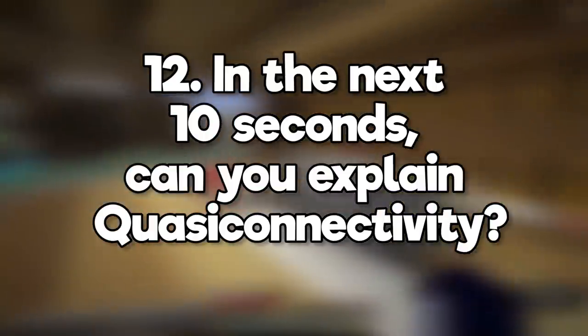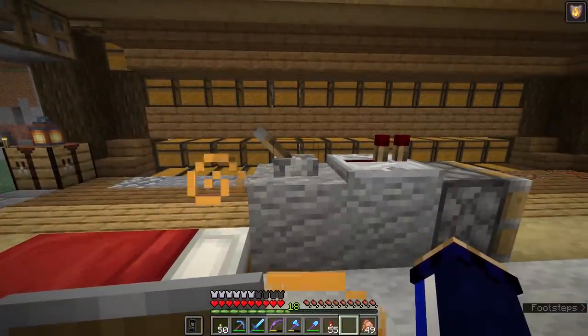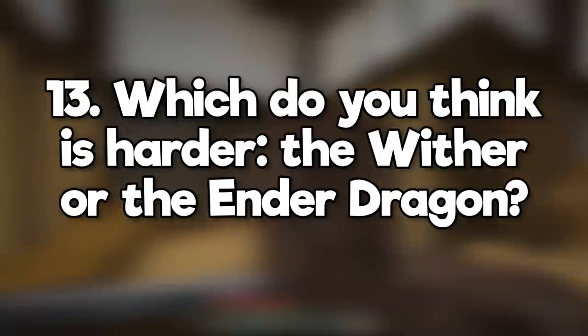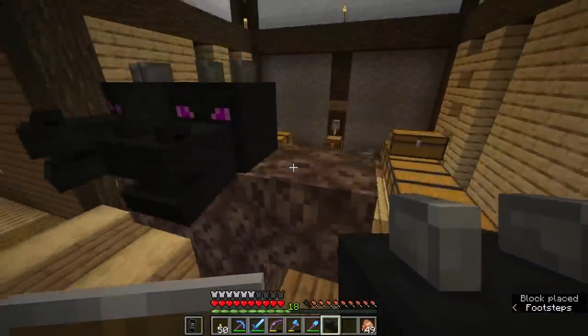In the next 10 seconds, can you explain quasi-connectivity? A quirk of how redstone is programmed in Java allows for components like pistons to be powered diagonally. Basically, they get power from anything which would power the space above them, regardless of whether or not there's a block there. Which do you think is harder, the wither or the ender dragon? The wither is harder in a fair fight, but easier to cheese.